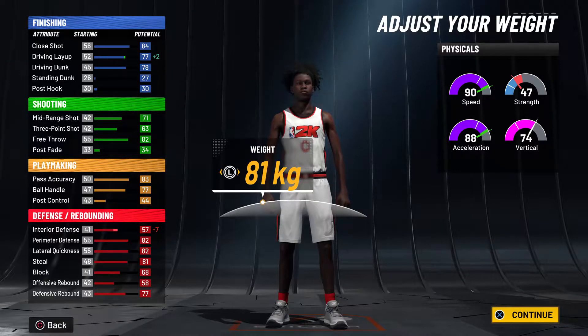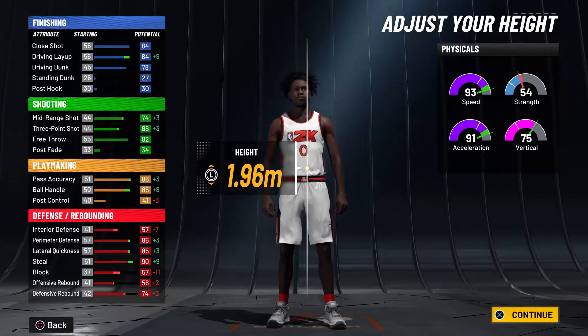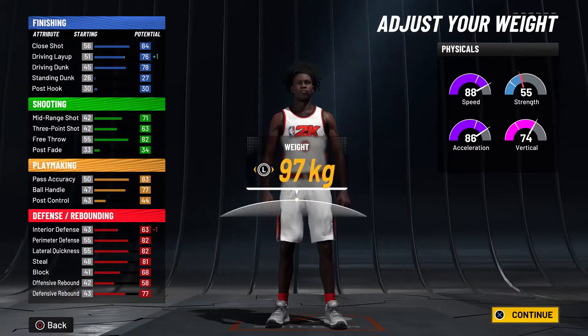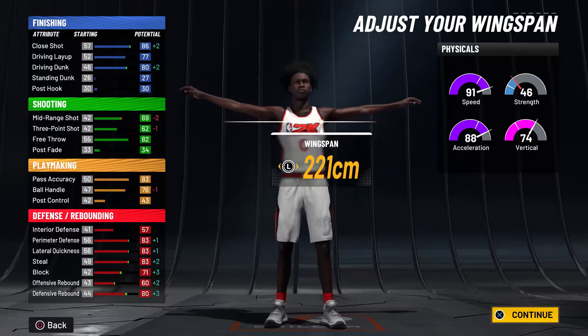You see here how the speed is at 90 — you don't get 91. To get that extra speed, you go all the way down and then right back up to 2.01. It's very weird, it's glitchy — I don't know how or why this happens — but there's your 91 speed.